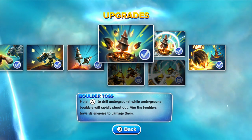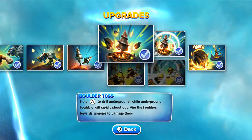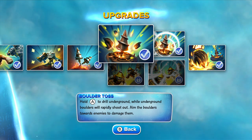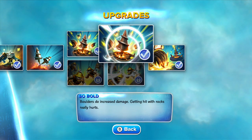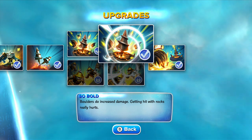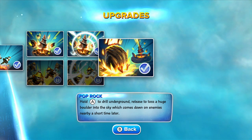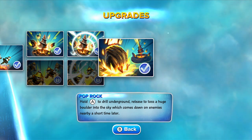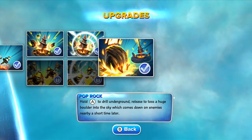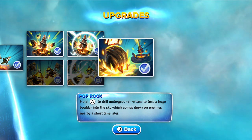And this time I chose the Boulder Boulders Path. We've got Boulder Toss — hold A on the gamepad to drill underground; while underground, boulders will rapidly shoot out. Aim the boulders towards enemies to damage them. And we've got So Bold — boulders do increased damage. Getting hit with rocks really hurts. And then the Soul Gem: Pop Rock — hold A on the gamepad to drill underground, release to toss a huge boulder into the sky, which comes down on enemies nearby a short time later.